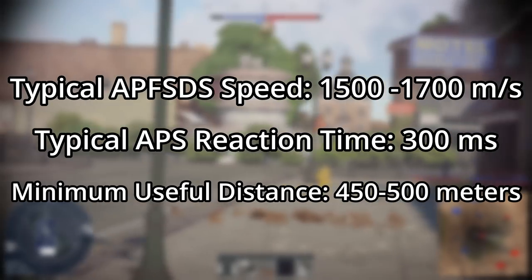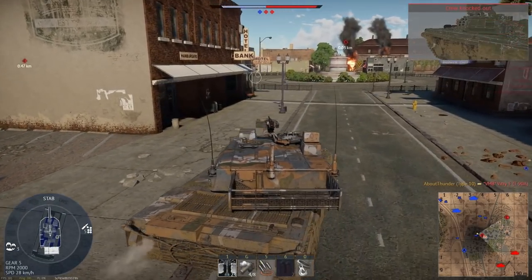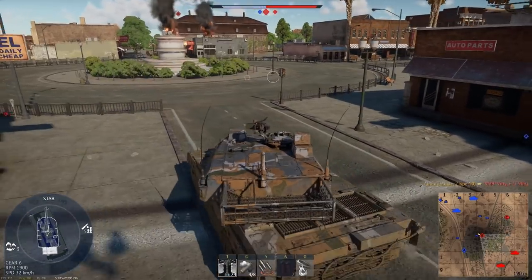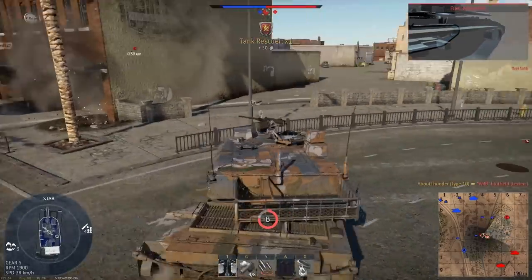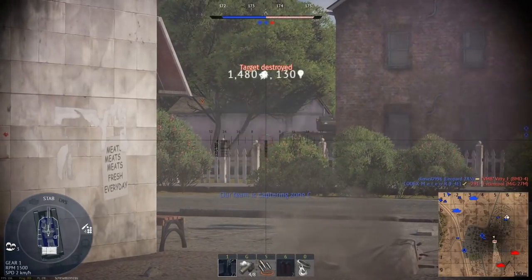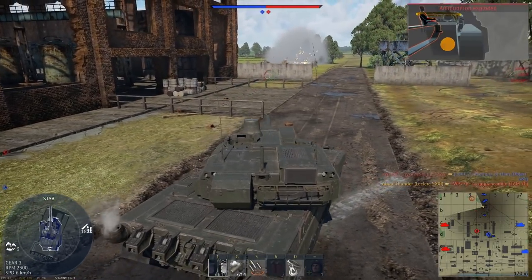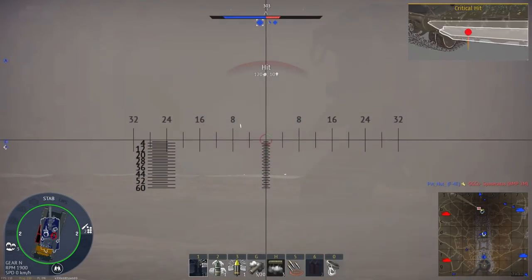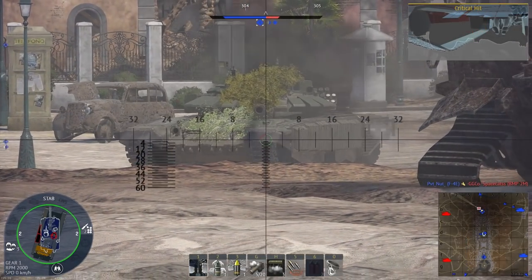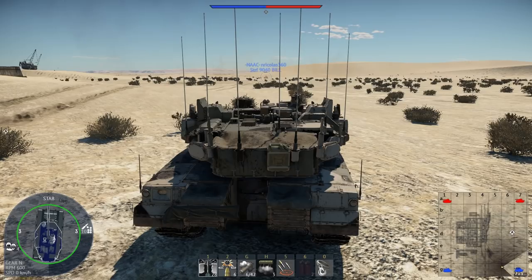More systems will likely come to the game in the future, but after watching this guide you should be able to extrapolate the performance of those systems. Based on my testing, active protection systems are unlikely to play a major role in urban tank-on-tank engagements due to the minimum engagement distances. Their inconsistency against APFSDS shells also means they likely won't play a big role in long-range engagements, especially as most systems have extremely limited charges. However, they will still have an impact — tanks with hard-kill active protection systems are less likely to be targeted by helis, especially as more tanks get this system in the future. It's also worth noting that your tank's active protection system will not be activated by shells that come from friendly tanks, though the developers likely made this choice for gameplay reasons.